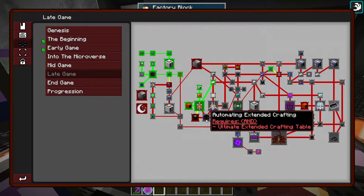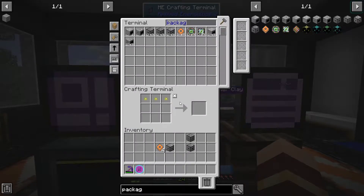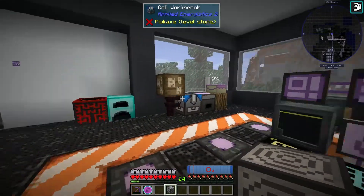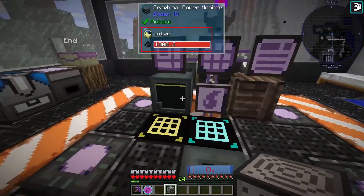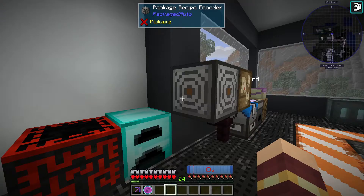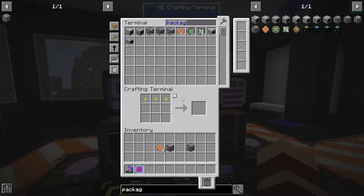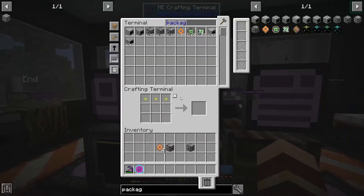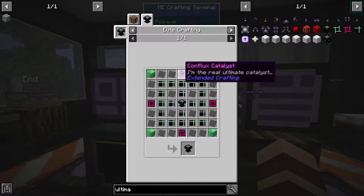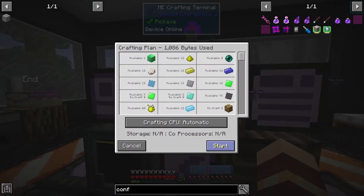Oh, we do need the ultimate extended crafting table. Let's make it. First, let me put you somewhere — we're going to need this to encode our recipes somewhere convenient to use. So we need to make the ultimate extended crafting table. I think I have a conflux catalyst but I need three more. Yes, I can make it. Very good.